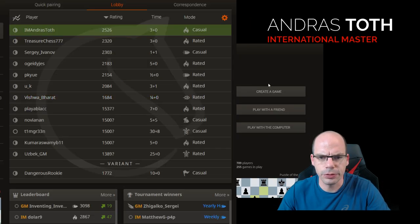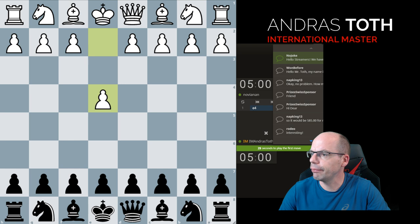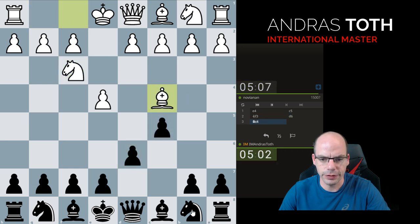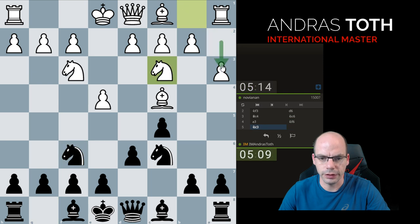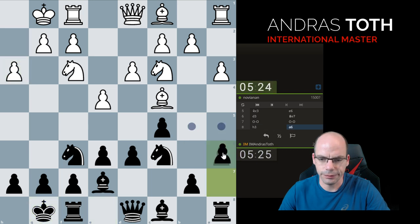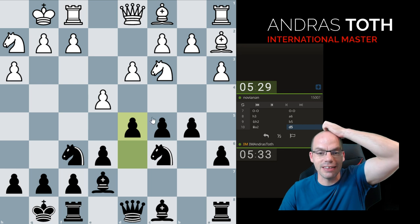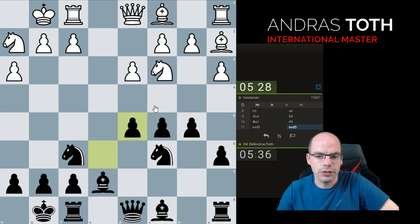Let's look for a lower rated opponent. Five-five against a 1500 with a question mark — that's a perfect time control, though I don't like question mark ratings. Let's go with the Najdorf, because a lot of my students play Najdorf so I feel inclined to go with that. That's a move you would not want to play if your objective was to win chess games — I very strongly recommend against it. Because of his timid play I feel obliged to play in the center, and now I have an option to shut down this bishop forever.